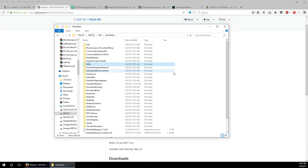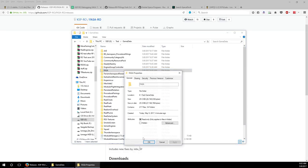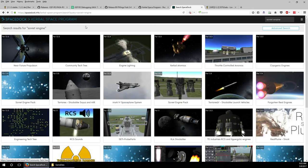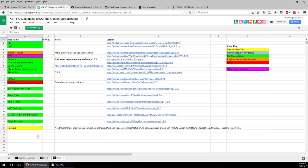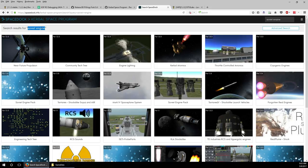The other mod we want engines for - FASA covered American engines, now we want Russian engines. You need to go to Space Dock and search for 'Soviet Engine'. This is a little bit more complicated. There are two packs: one for 1.1.3 and one for 1.2.2. These are the Bobcat Soviet Engine Pack. The 1.2.2 version, I believe, has not actually been updated for compatibility even though it says 1.2.2.